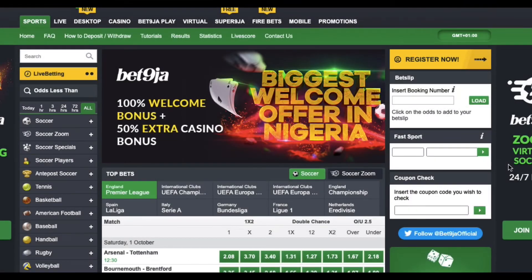Hello and welcome once again to Reasonable Wealth. Today we want to talk about the sports betting option called pack bets. This option is available on the Betniger platform — the link to the Betniger website is in the description below.